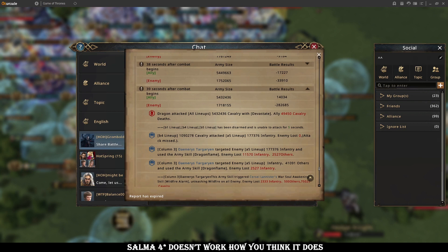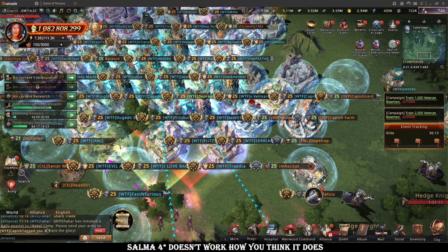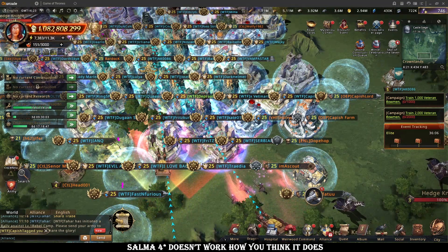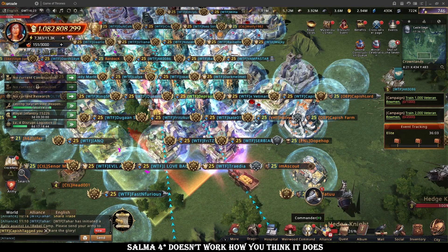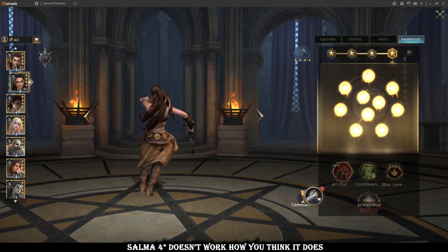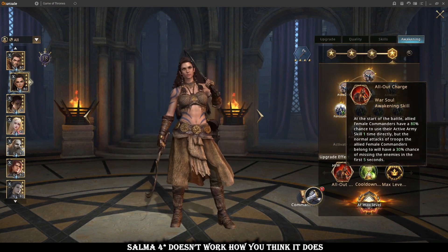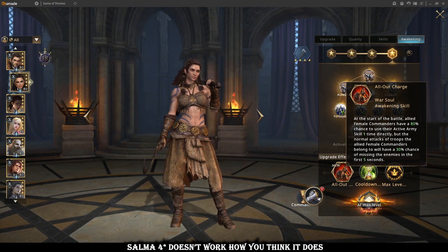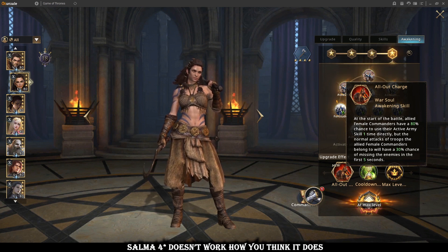So Daenerys is the exception to the rule, but for everything else you will not gain additional active castings. I'm not saying Salma is bad necessarily — she can still be very good. For Spear and Cav builds she obviously gives great stats passively, and her 4-star has great synergy with all the top TF female commanders. It will have tangible value through damage snowball as I said previously, but just remember that outside of 4-star Dany, your commanders will cast the exact same amount of actives throughout a fight whether she is there or she is not there.